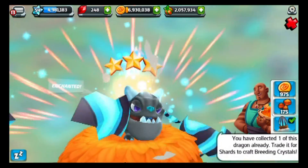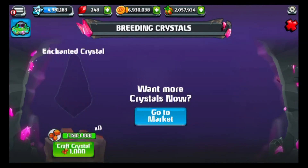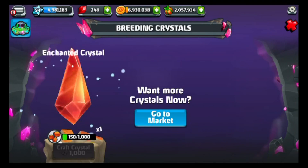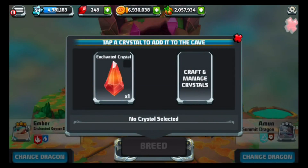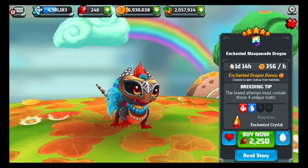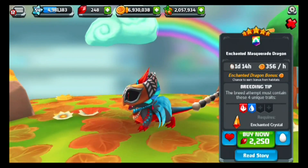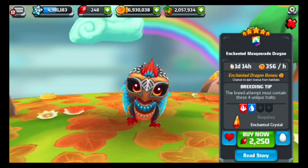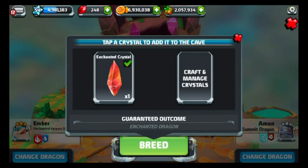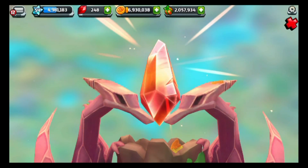First I need to get myself some enchanted crystals to work with, so let me hatch this and sell it for enchanted crystals. Let's go get ourselves an enchanted Masquerade Dragon. I need my recent Masquerade Dragon — Majora, as in Majora's Mask from the Legend of Zelda. That's my most recent Masquerade Dragon's name and I think that's a pretty cool name. Basically what you need is fire and water elements plus two other elements. I'm going to use something with water and fire and also my Summit Dragon — Summit is an earth and cold dragon. Let's see if we can get lucky.